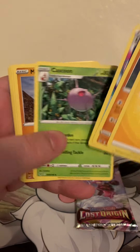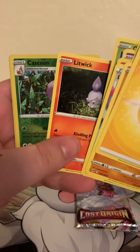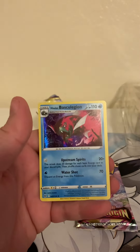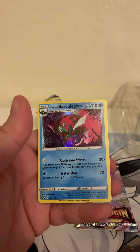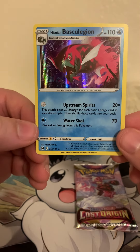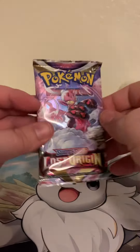Relicanth, Lost Vacuum, Cascoon, Machop, Pikachu, Jynx, Litwick, Cascoon holographic, Basculegion — which is dope! I was actually looking for more of these because of that ability — it's kind of like having a Volcarona V. I can dig it. Alright, final Lost Origin pack.